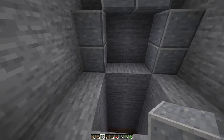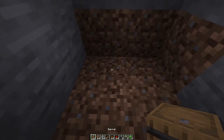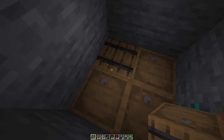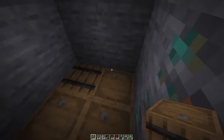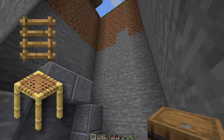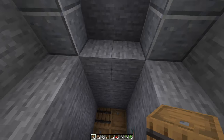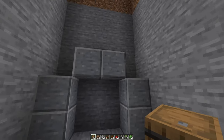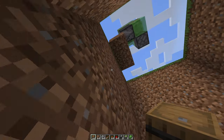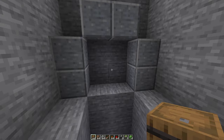Dig down five more blocks so you have the elevator shaft with an entrance and five blocks deep of a hole. At the bottom of the hole, place some immovable blocks — barrels work well. If you're in survival, place some ladders or scaffolding to get up and down more easily. Make sure the entrance is in the direction the observers are facing, which you can confirm with your marker block.